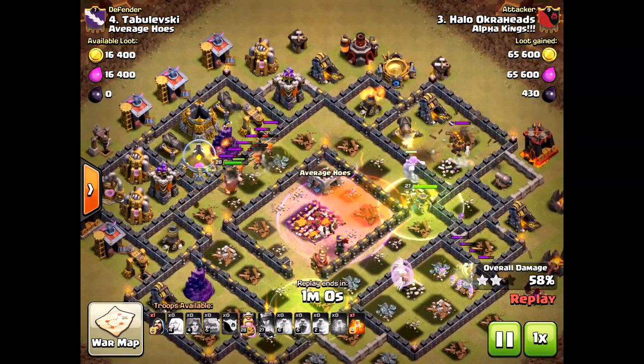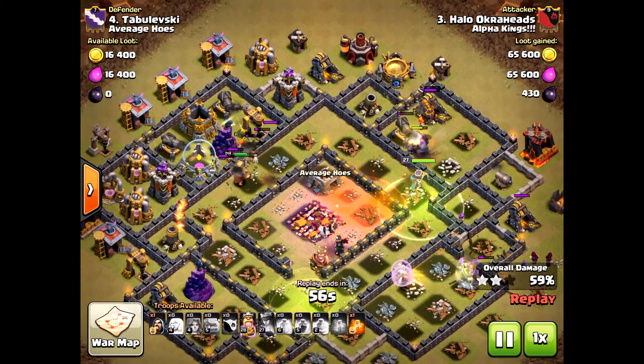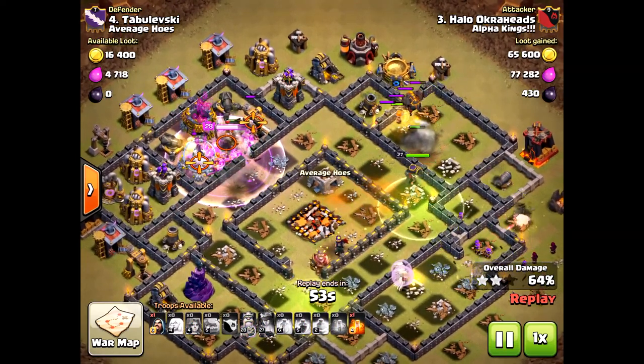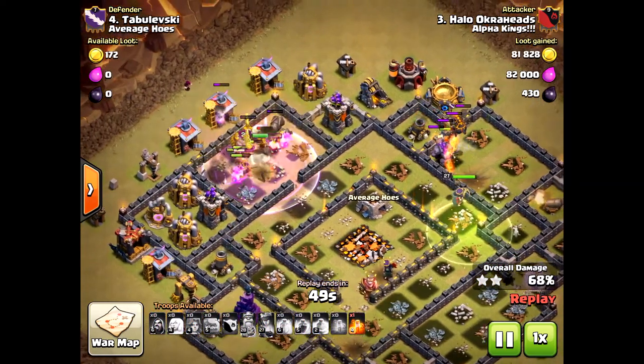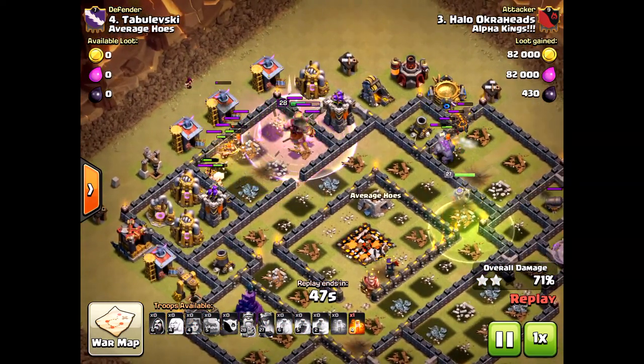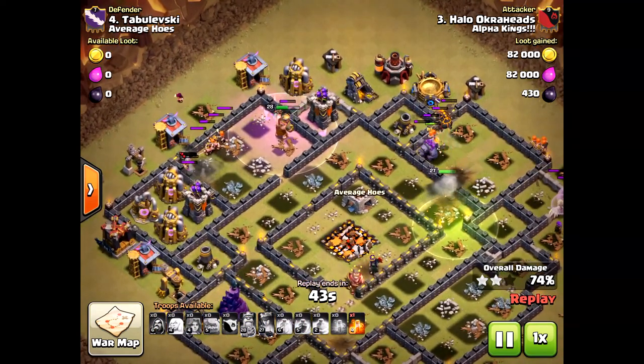With those healers up on the queen, they actually drifted to the valkyries — it doesn't matter, it is over. Oh my goodness, so beautiful. The hound did cause some problems with the queen, but it doesn't matter — the queen survived enough and the healers are left. This is going to be over.